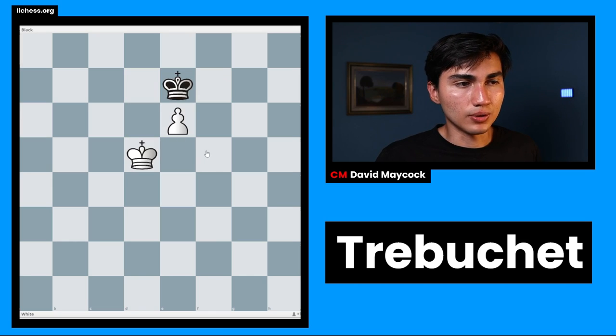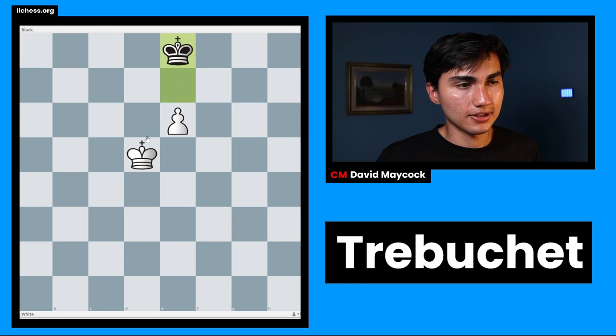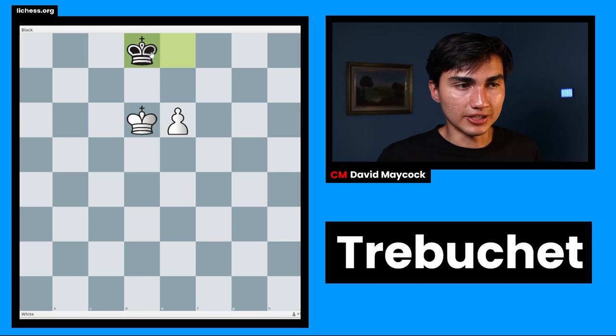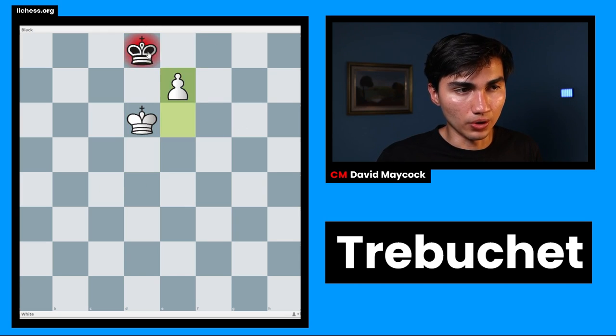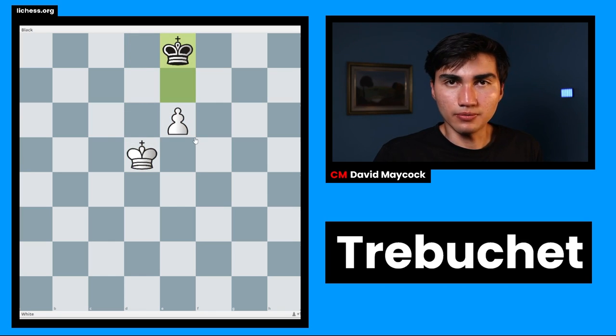If we were to have space, here — it's black to play, black goes back, and now this is a draw. Because of king d8, you push the pawn — this is a stalemate. And other than that, you cannot make progress for white.